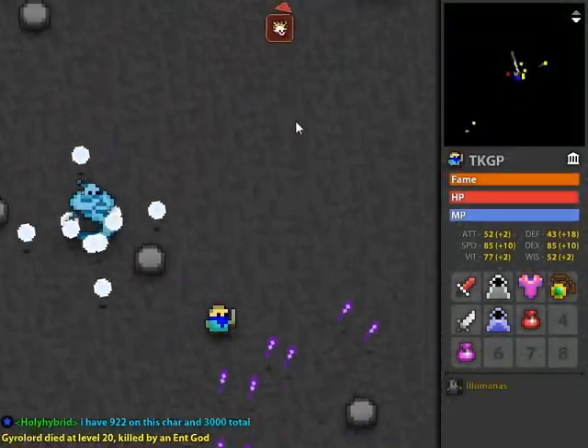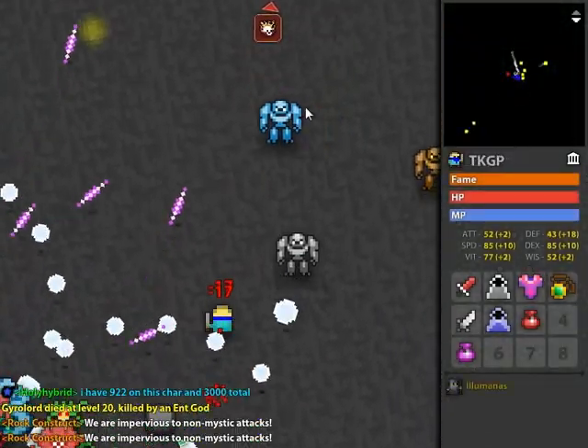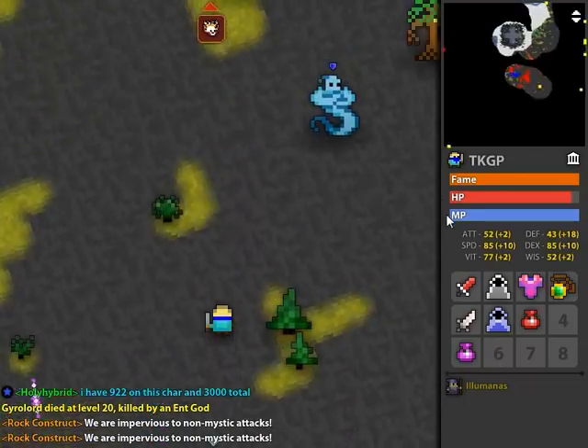For skull shrines, I highly recommend finding a bone dagger. It's extremely effective at clearing the red skulls, especially when the shrine has just spawned.